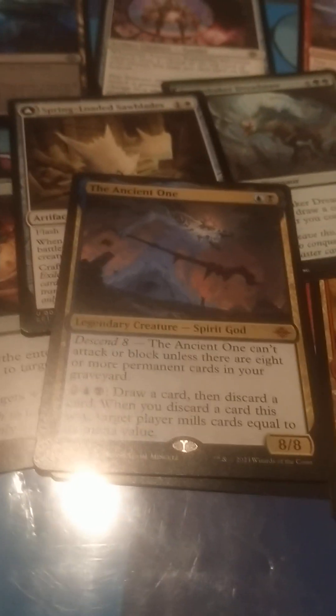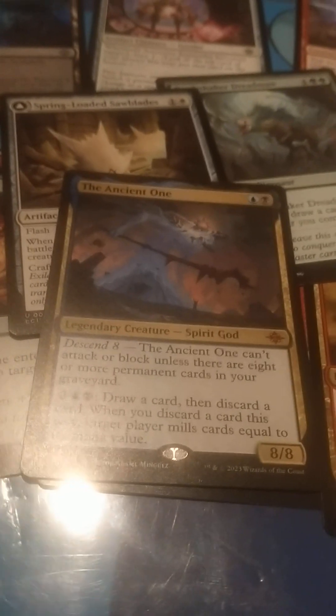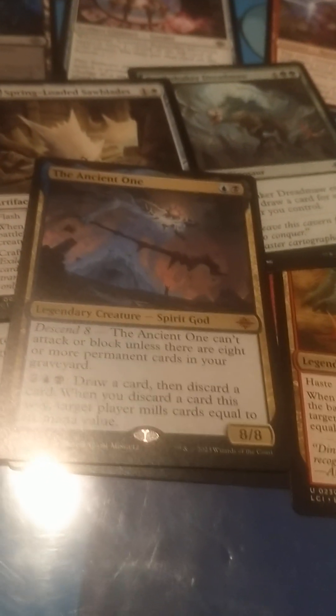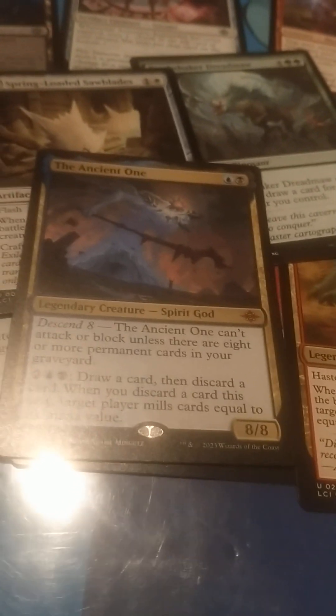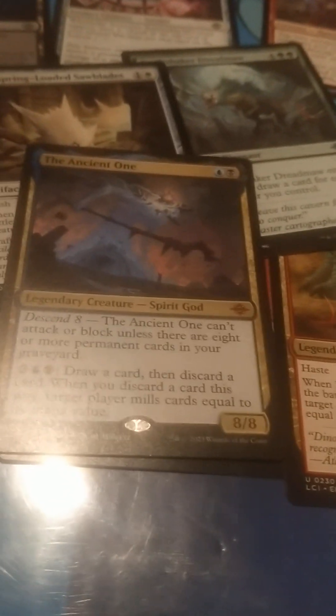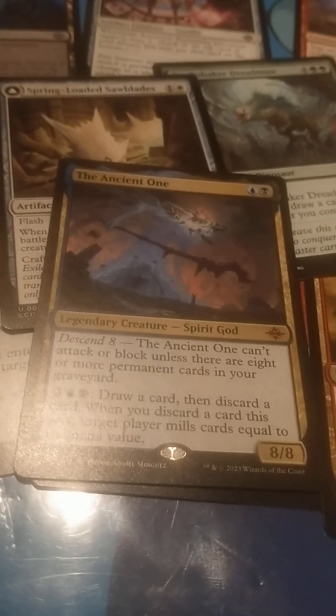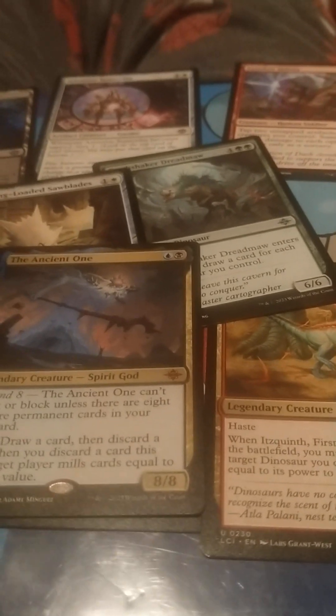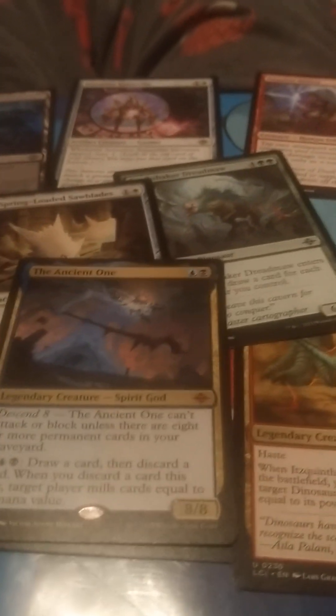Black-green seems a really good pairing in this set. I think red-white is okay. Blue-black is okay but you're relying on the black for the fair threats. Green-red is awesome. Blue-red is awesome too, surprisingly — blue-red pirates specifically. White-blue seems very meh to me. There is a thing that makes a full golem, but I don't think it can carry the whole archetype when it flips over. I'd like gnomes and golems to be a thing.